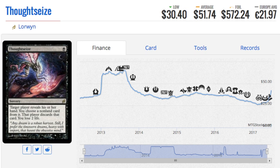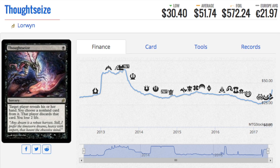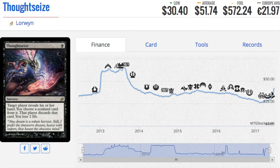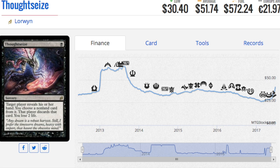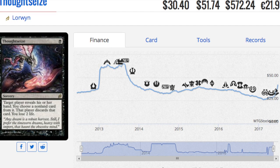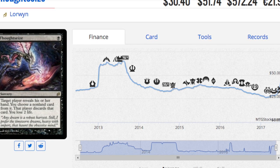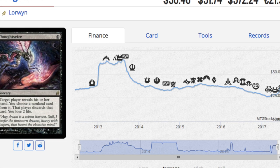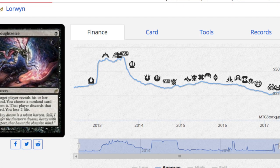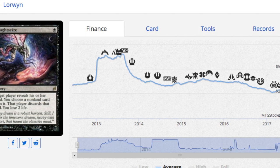Next, Dosan the Falling Leaf from Lorwyn — this card has been ticking up, and the foil is almost six hundred dollars. Artwork really does matter, and this is the card I point to as proof. The artwork here is far more beautiful and iconic than the reprint version in Pharaoh's Thought Siege, which isn't bad but isn't six hundred dollars either. If you have a very powerful card, collectors want the most expensive version, which has traditionally been the original foil — printed in lower supply and with more iconic artwork from years of play before any reprint.